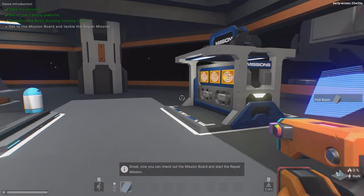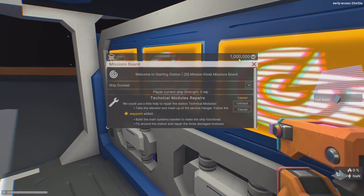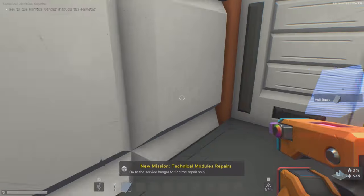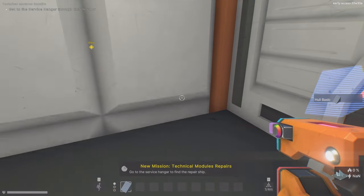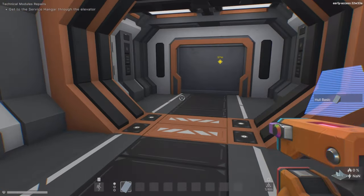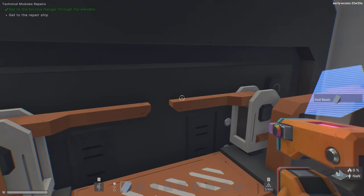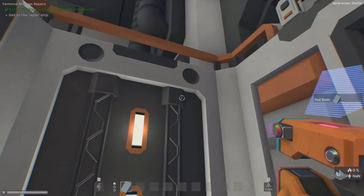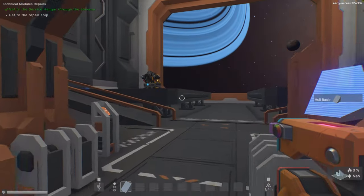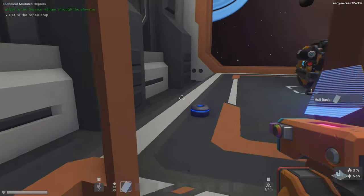Now we need to go to the mission board and do the last tutorial where we're going to repair a ship. We start with 1 million credits. This should be the crew area — and yes it is. This is the slowest elevator ever — cue the elevator music! The lighting and details you can make in this game are actually pretty cool. This is a nice big hangar.